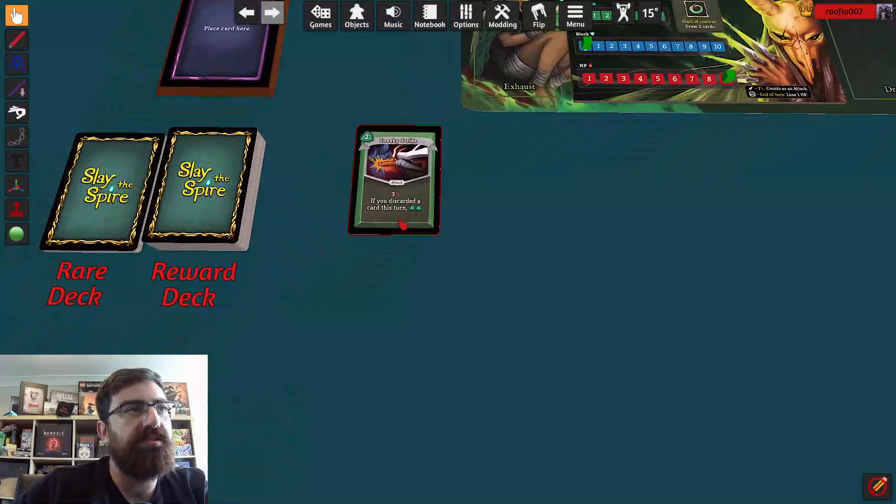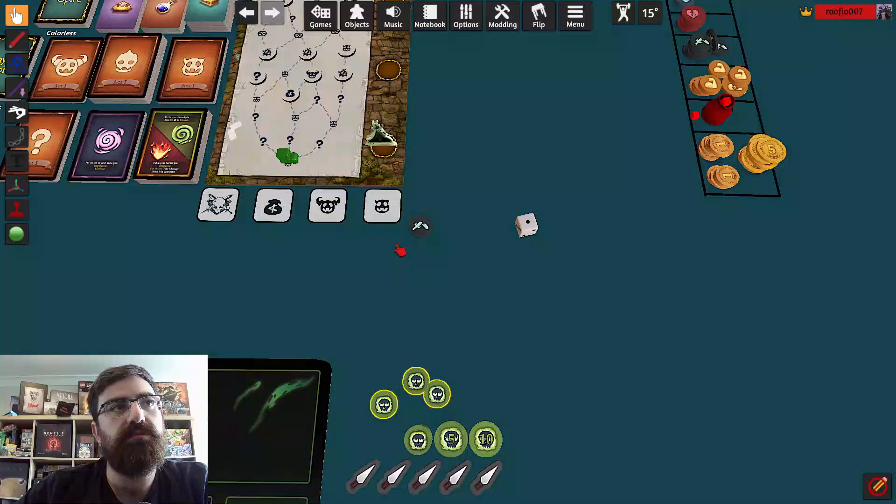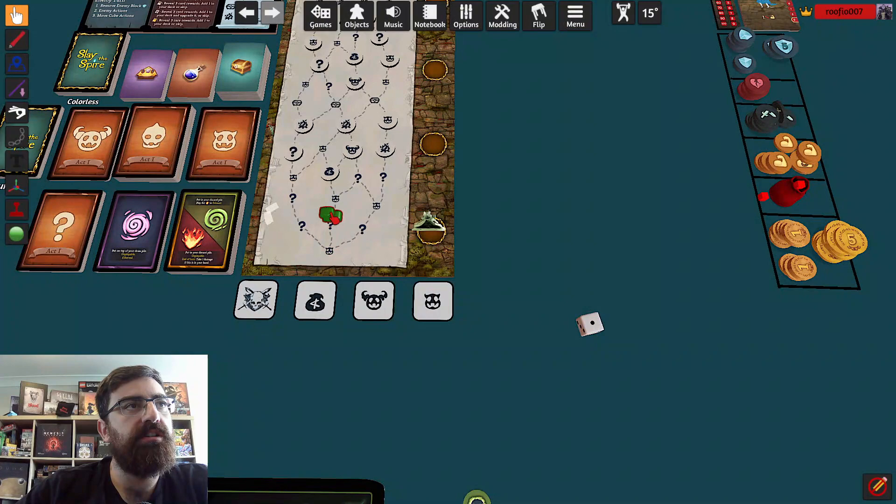These cards are out — I can no longer get those. I've got a new hand and we remove the monsters. That rare card was pretty good with this poison ability — I like it. And we go up the spire — going up the middle to get an event card.